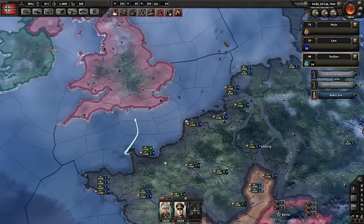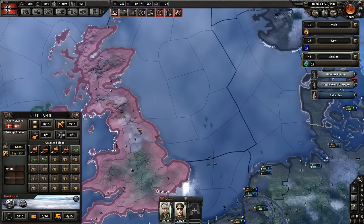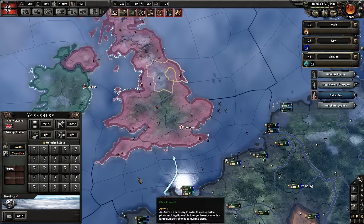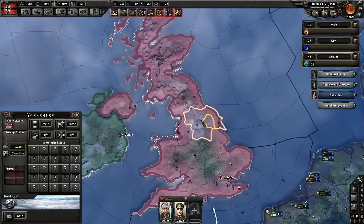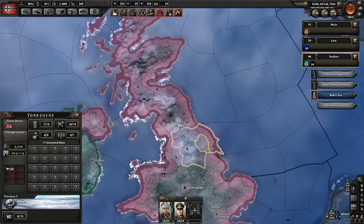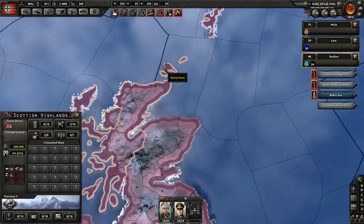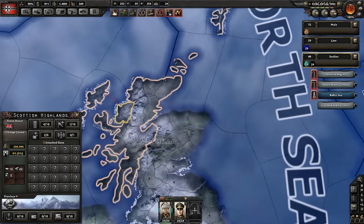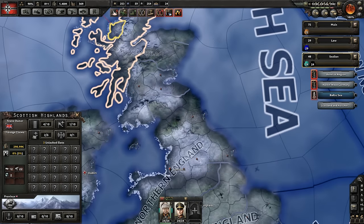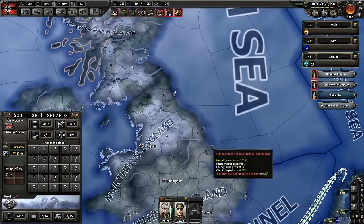If you want to be really cheesy, what you can do is invade from the very tip of Denmark into the north of England, therefore avoiding the English Channel, or you can do it from Norway into the north of England again. I wouldn't recommend dropping into Scotland because of the mountains and the infrastructure isn't as high. That port right on the tip of Scotland is pretty good, but the rest of them are not as good. The best ports are in the south and on the north east coast.